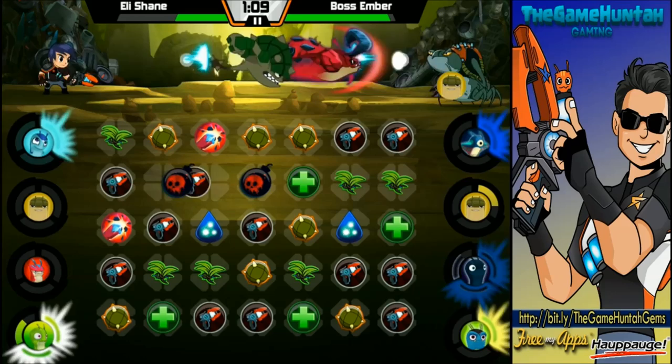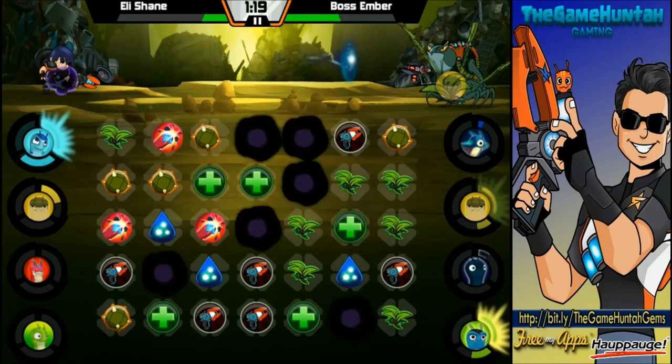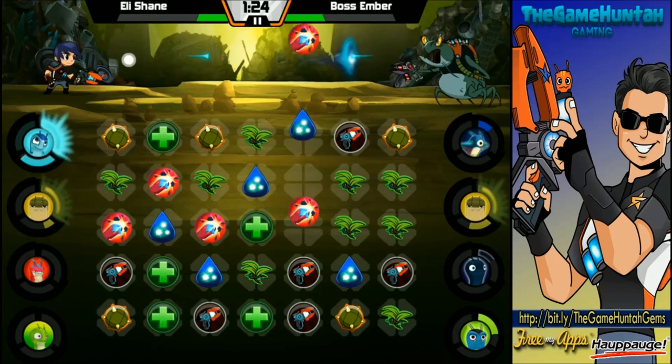We've been in a defensive position all this time. We can go with Greenock — I'm sure you're not gonna appreciate this. We can probably send Vine Drill right now. Vine Drill, you can go. We're gonna start attacking the boss Ember.